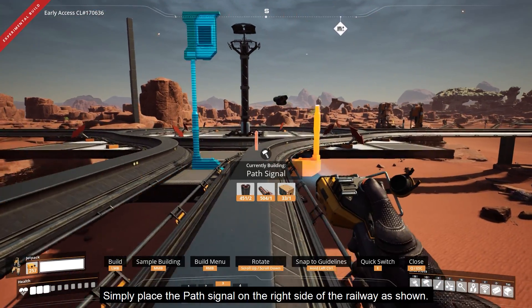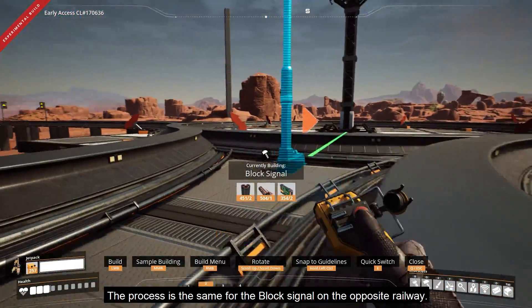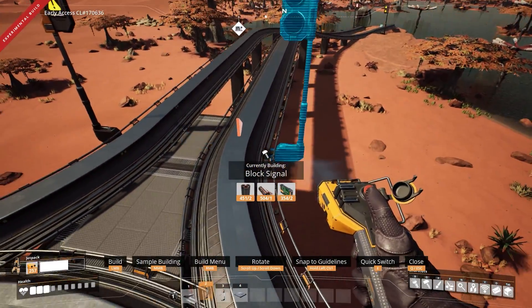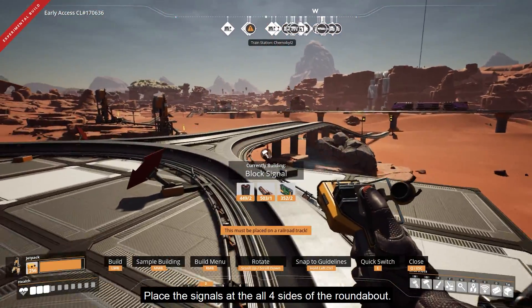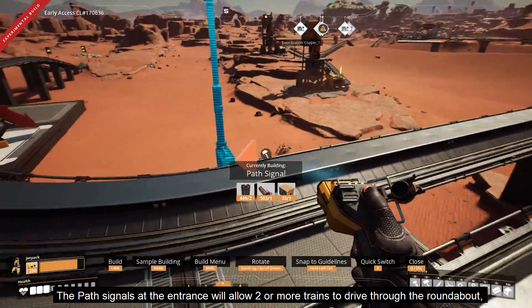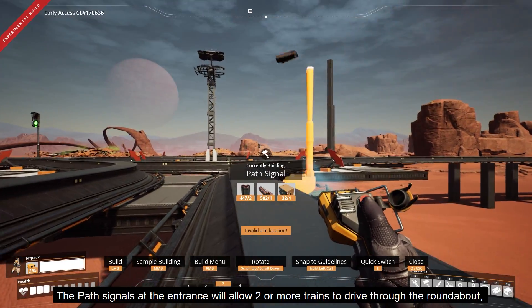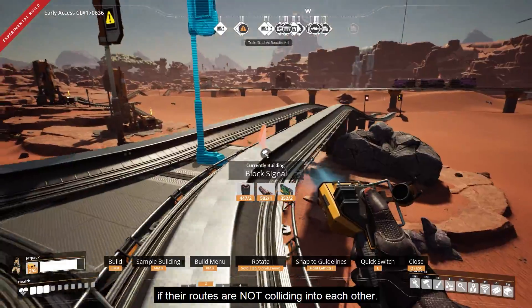Simply place the path signal on the right side of the railway as shown. The process is the same for the block signal on the opposite railway. Place the signals on all four sides of the roundabout. The path signals at the entrance will allow two or more trains to drive through the roundabout if their routes are not colliding into each other.